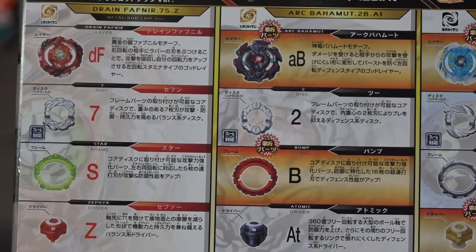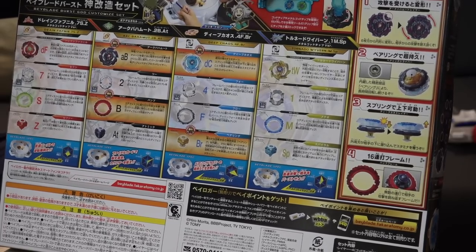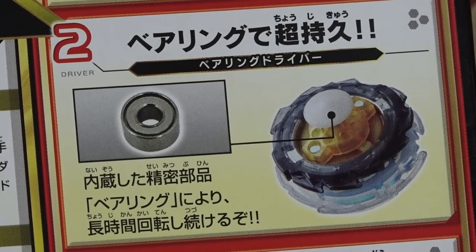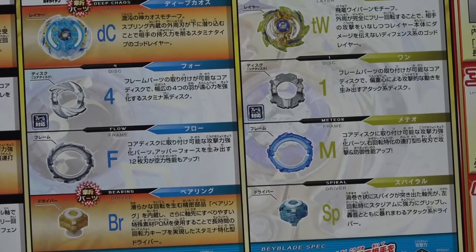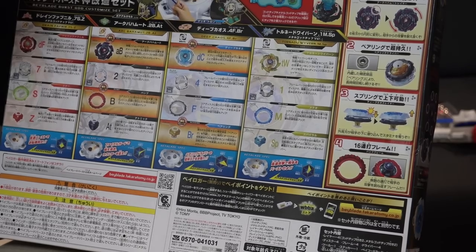And then we have the Chaos Beyblade upgrade — this is Deep Chaos, the 4 disc, Flow frame and the Bearing driver. And then last but not least we have Tornado Wyvern, another recolored — the 1 disc, Meteor frame and the Spiral driver.